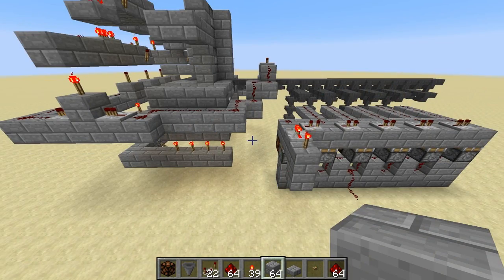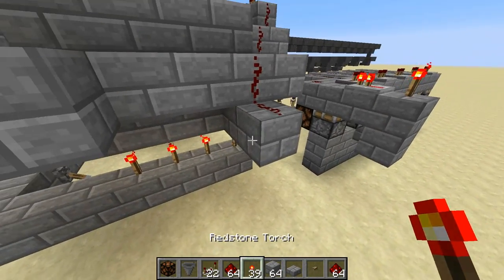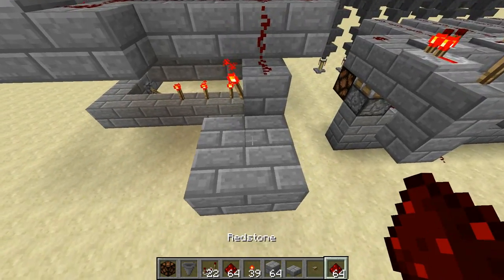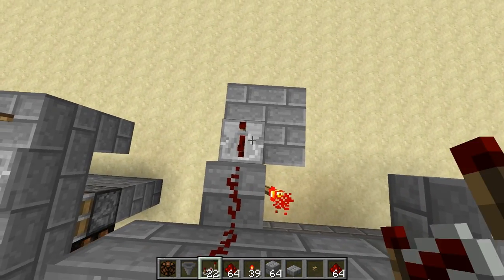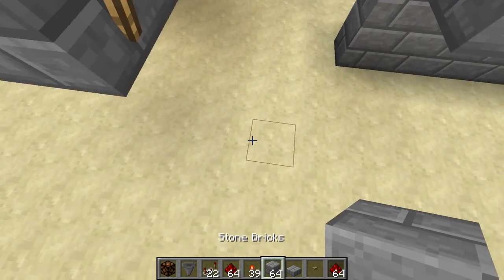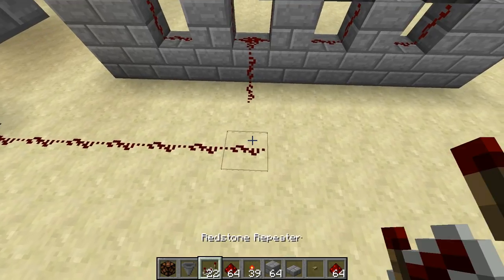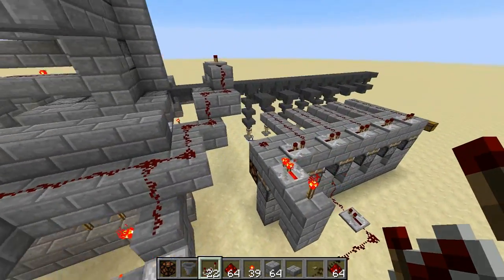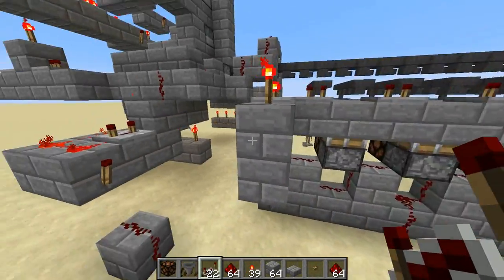Now we want to hook up the main pulse to this thing. First put some dust over there, then a torch over here. We're going to make a monostable circuit to shorten the pulse a little bit before we get it down there. So we put a repeater here on three ticks, some more dust, a redstone torch, block and some dust over here. Bring this dust over this way and another repeater to get the signal all the way to all these pistons. So when the pulse fires, it should fire all these pistons for a little bit.